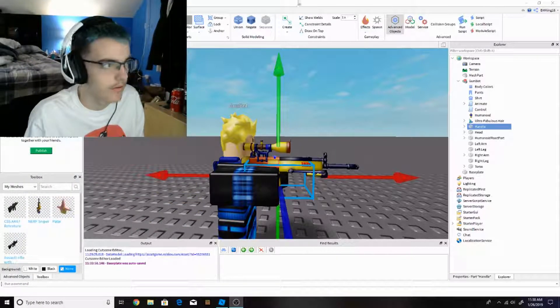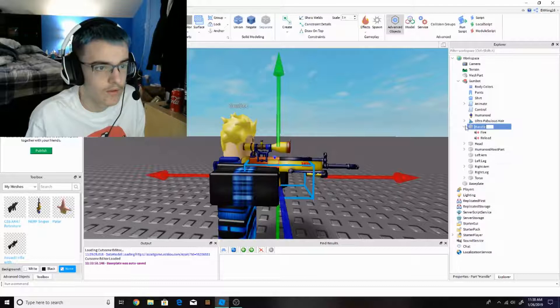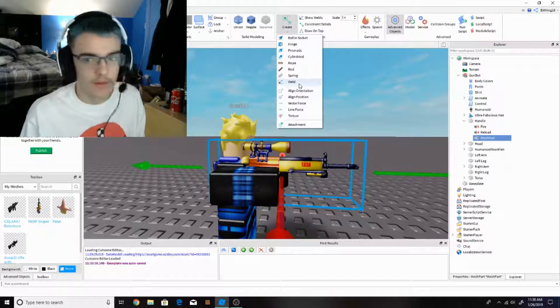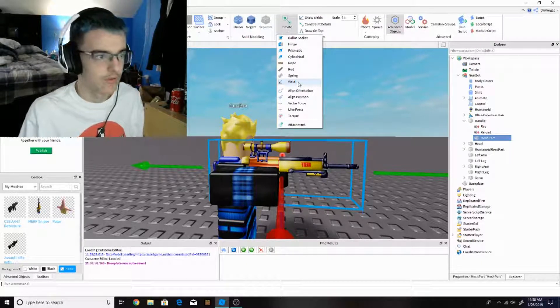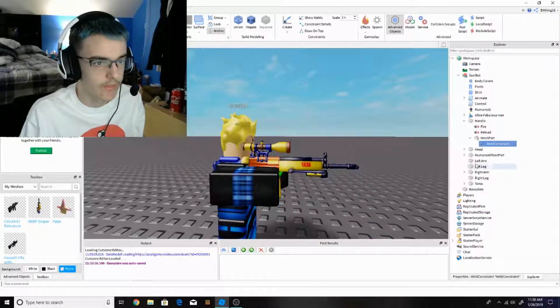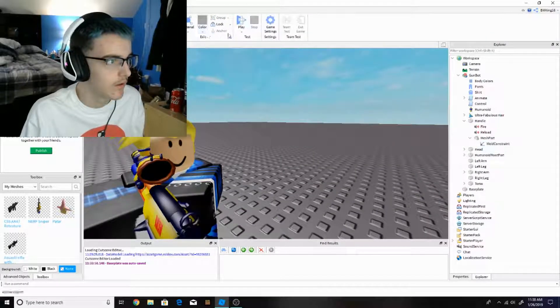What I do here is go into the model section, then create a Weld. Go into the handle right here and put the mesh part in. Here's the cool part — this is the Weld. I'm using attachments and Weld. I just need to click that to here and boom.